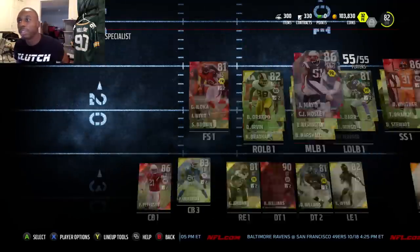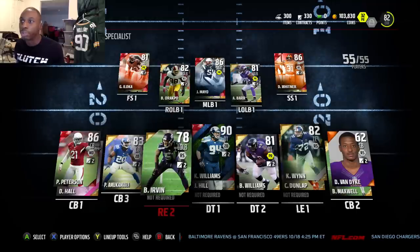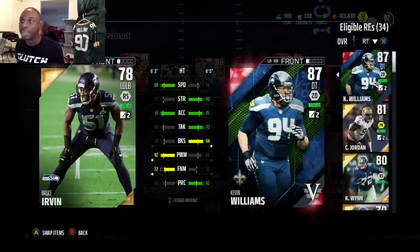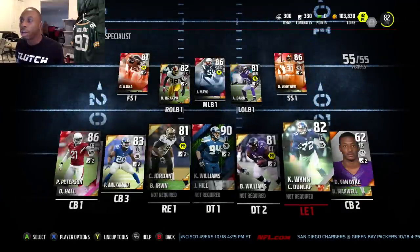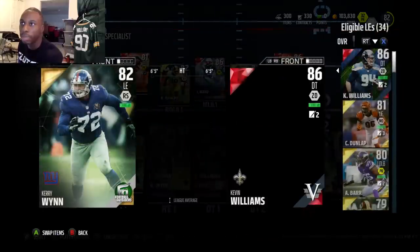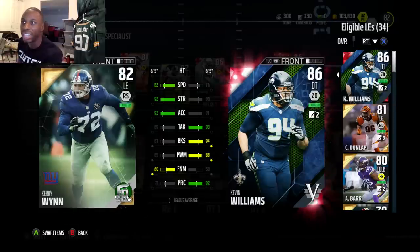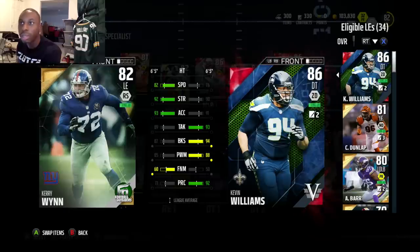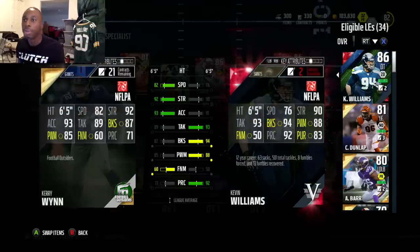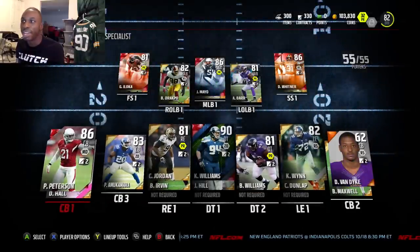On to the defense — I run a 3-4. I like to user the right end and drop him back into coverage. I use Bruce Irvin — he's 88 speed, so I have him lurk and run around with people. Nose tackle I got Kevin Williams, and I also picked up Win — he's actually really good based on his ratings: 82 speed, 92 strength which is phenomenal for a lineman, 93 acceleration, 89 tackle, 87 block shed, 85 power move. I got him cheap too, so you guys should probably check him out.